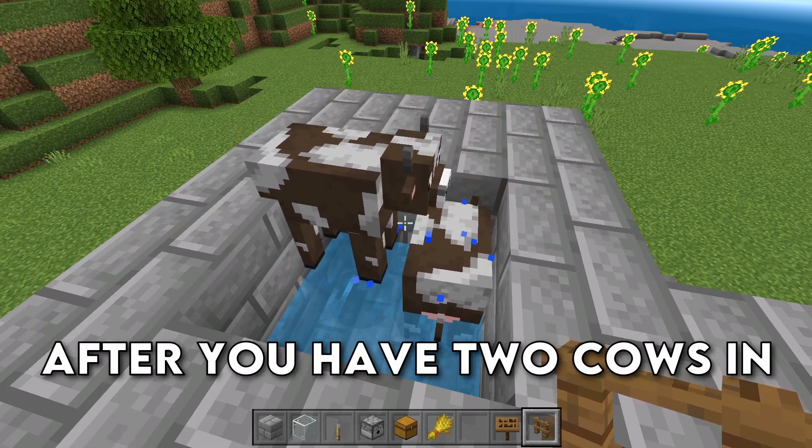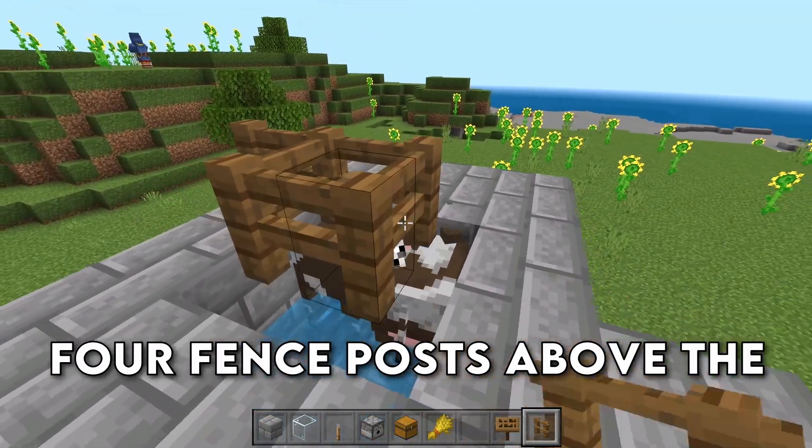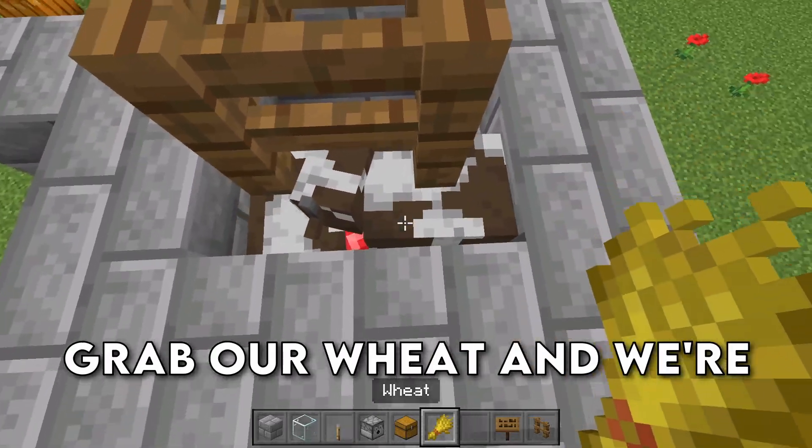After you have two cows in your farm, grab some fence posts and place down four fence posts above the area where all of the cows are going to go. Once you have your fence posts in place, grab your wheat and breed your cows so that they create a baby cow. Keep breeding until you have about 50 cows, because that way you're going to have 25 babies every time you use the farm. After you get 50 cows it should look something like this — a little cluttered. Come down here and break the block above the dispenser, and then break the two temporary blocks placed earlier.